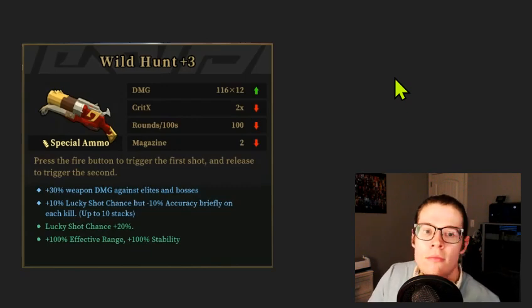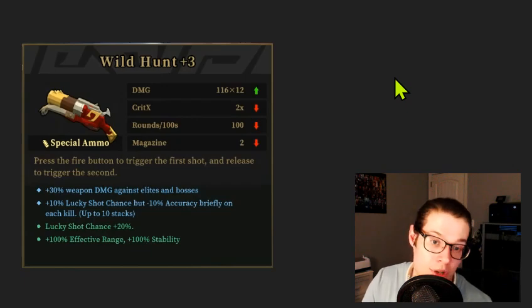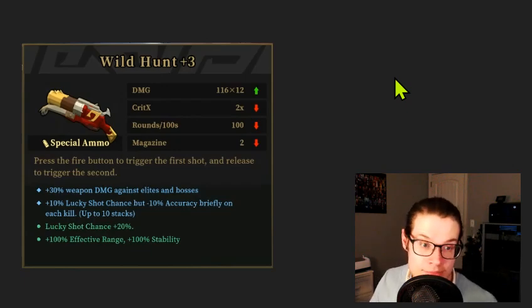I'd say this is quite bad. The biggest problem is that we don't have anything that solves reloads or accuracy — in fact our accuracy gets worse. The plus 30% weapon damage against elites and bosses is additive, like two extra levels. Lucky shots are fine. The effective range and stability look cool but they don't have the accuracy to back it up. This is trash.